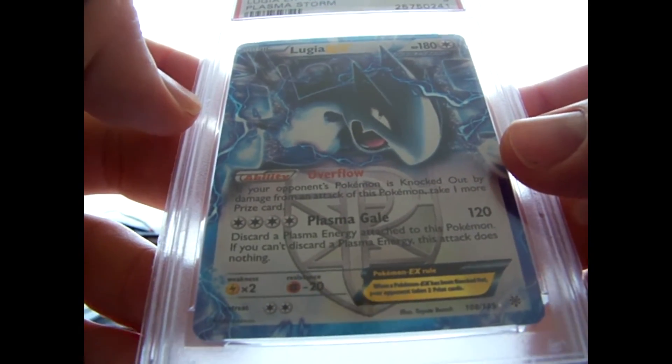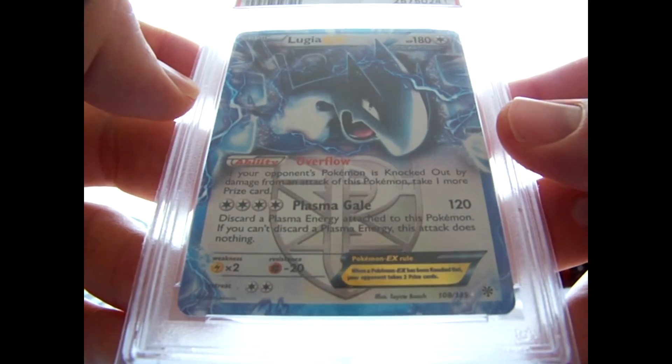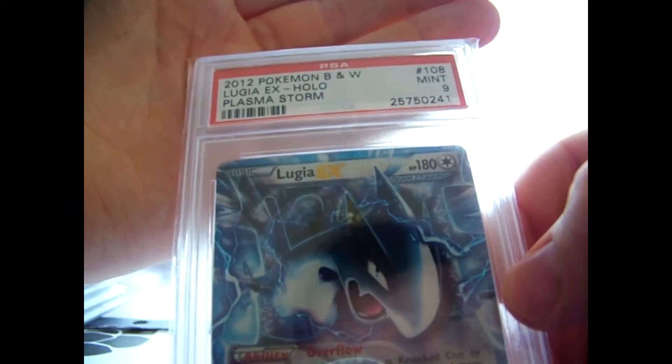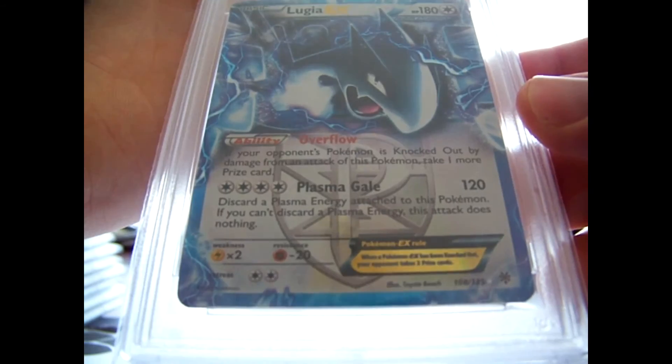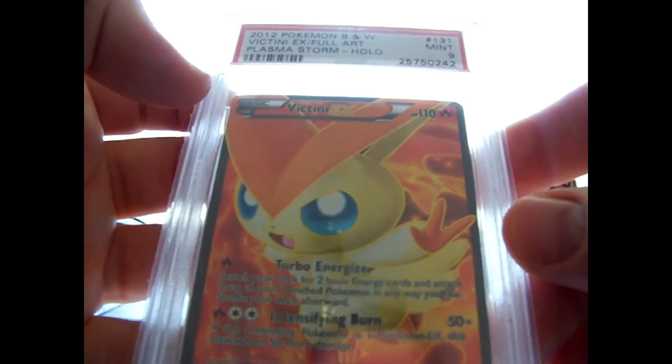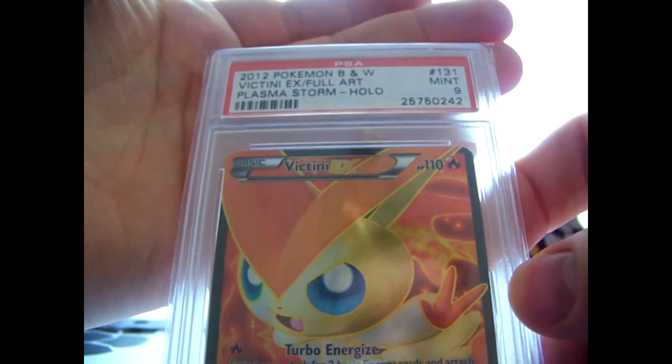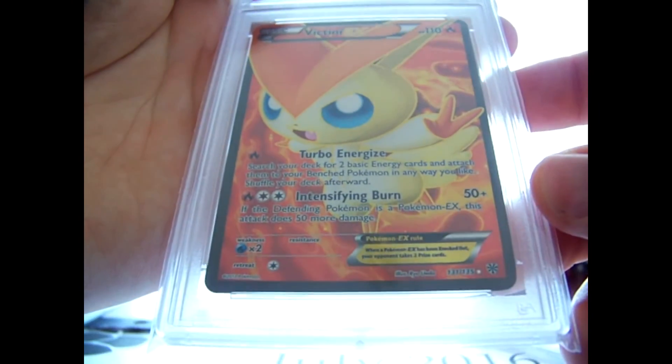Last three cards here were three Plasma Storm cards that I sent in. I was really thinking these were all going to get 10s, but they didn't. These were literally what I thought were the best copies I had of these, since I have about five of each of these cards that I pulled. We have a Lugia EX - I saw somebody send one that came back a 10 and I was so jealous in English, but mine came back a 9, sadly. Still an awesome card, still going to keep it, but would have killed to have that 10. Victini Full Art, mint 9. I was really expecting a 10 on that one as well - it looked like a 10 to me.